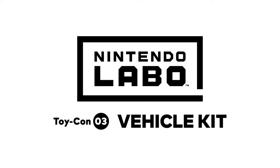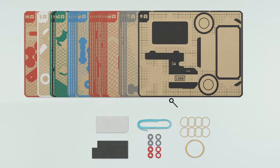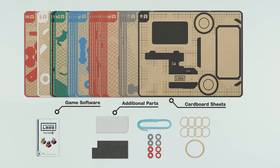Nintendo Labo Vehicle Kit. Inside every Nintendo Labo box you'll find many cardboard sheets, additional parts, and the game software.